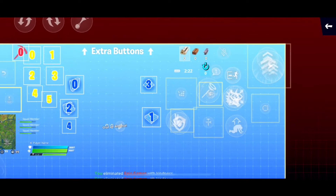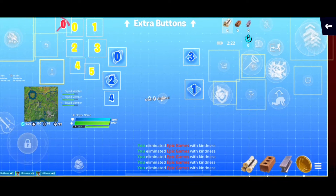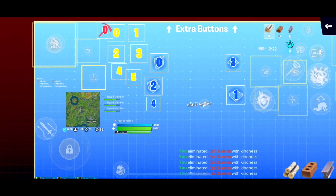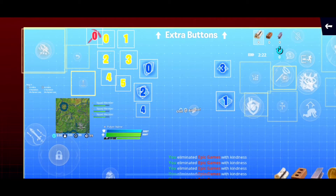My second tip and trick is play claw. If you want to be advanced, play with five fingers or more. I play six fingers on an iPhone XR, if you guys didn't know. And that's my second tip and trick.